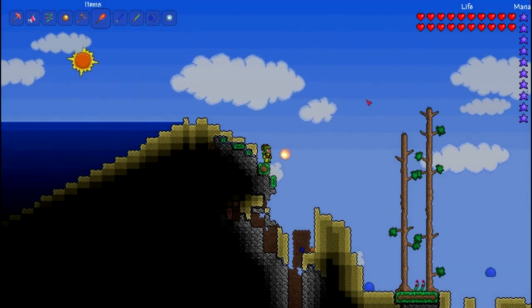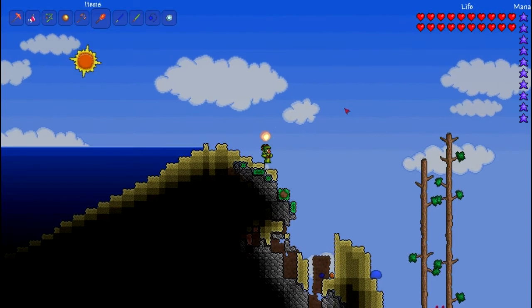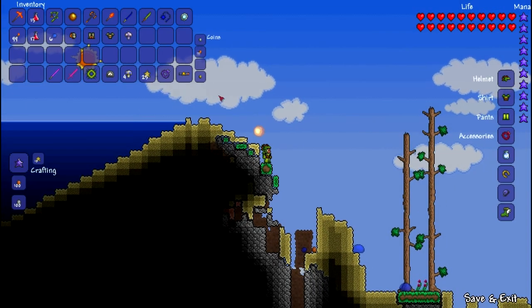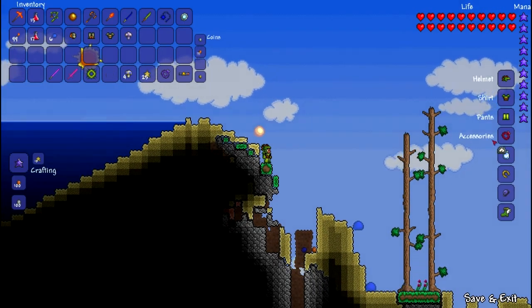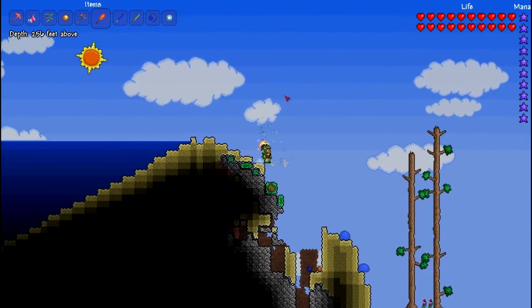Hey, what's up guys, Josh here from Champ Status Gaming. Today I'm going to be showing you how to find an underground jungle. The first thing you're going to want to do is equip your depth meter — it's an accessory, and I think to make it you need some copper, silver, and gold bars.